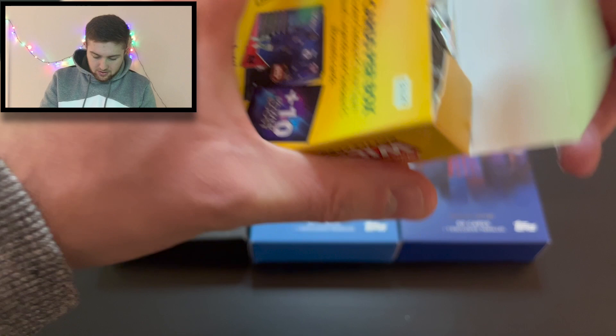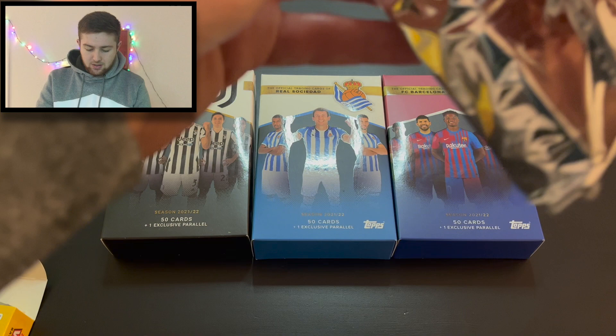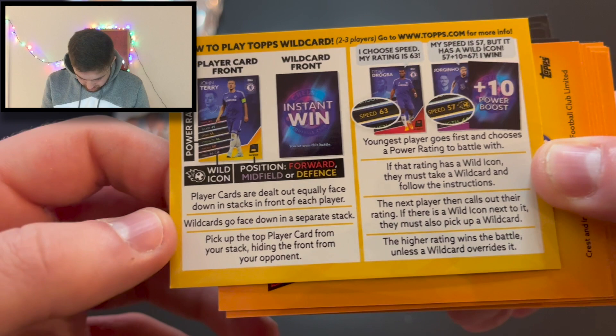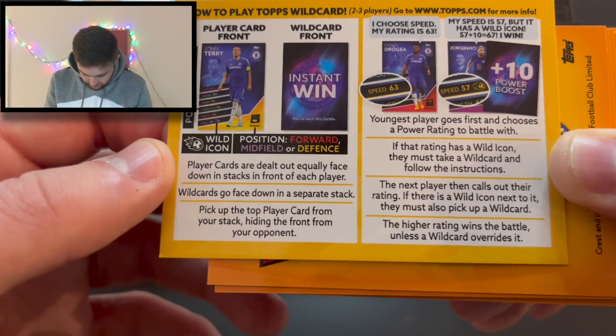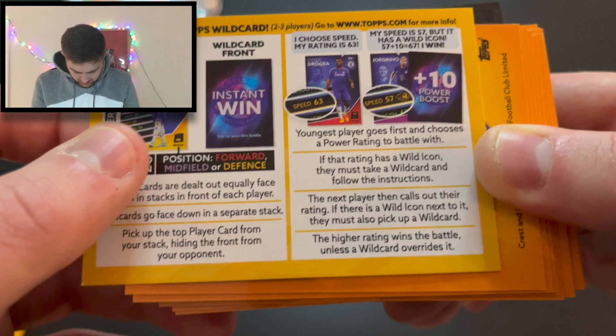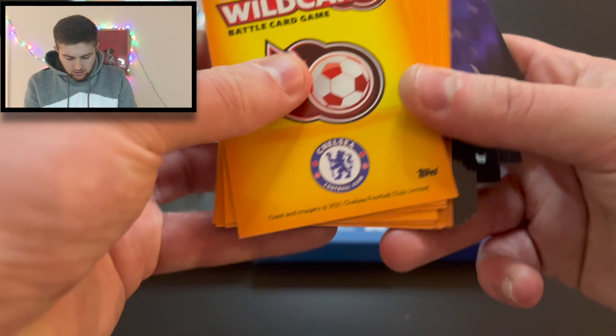Let's crack it open and see what's inside. You can get some autographed cards in these sets. So here's the instruction card: 'How to play Topps Wild Card.' Players are dealt cards equally face down. Wild cards go face down in a separate pack. The youngest player goes first and chooses a power rating to battle with. If that rating has a wild icon, they must take a wild card. The higher rating wins unless a wild card overrides it.